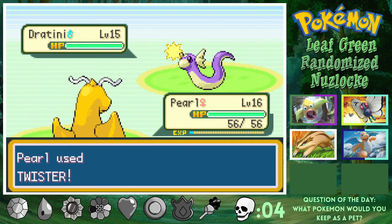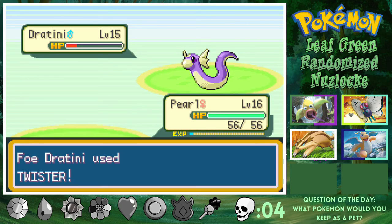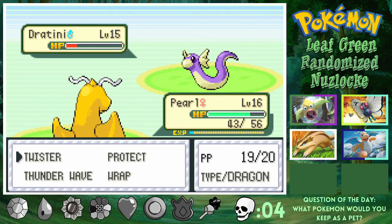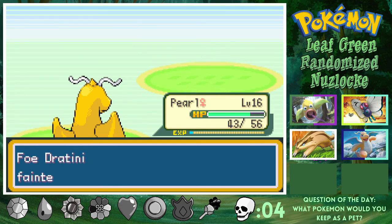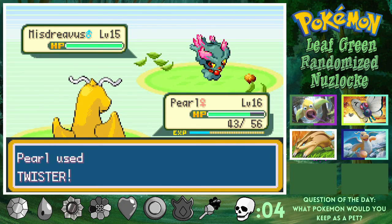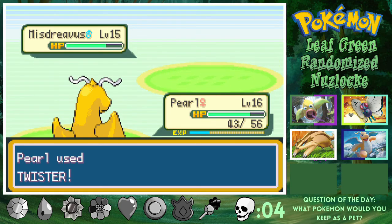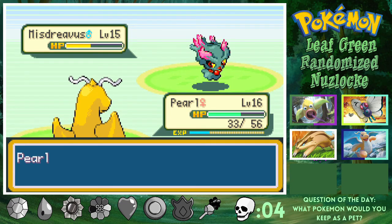We got a Dratini here — my little son. Twister's super effective on both of us, but this just shows how much levels and evolution matters because it's the same attack. I'm two stages higher than him and I do way more damage. I honestly think if we wouldn't have evolved Levi into a Victreebel, we would have lost the Nuzlocke back there. Because we fought a Typhlosion, a Slaking, an Altaria with Peck — all these good Pokemon that I honestly don't think I would have been able to deal with had I not evolved using an Amulet Coin... or whatever it's called, the stone.